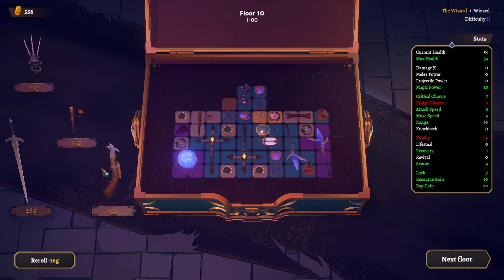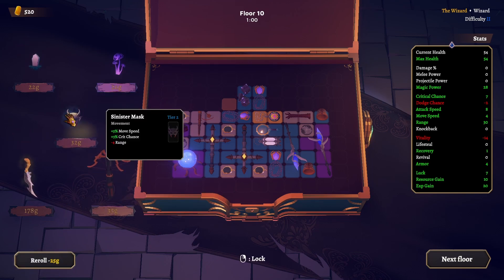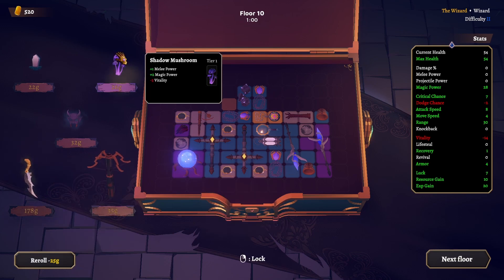More, less armor, more crit chance. This is more range. Unique blade — Warball Blade. Not our game, but wow what an item! Let's see a mushroom — less vitality again but more magic power, we'll take that and get more shields out of it.